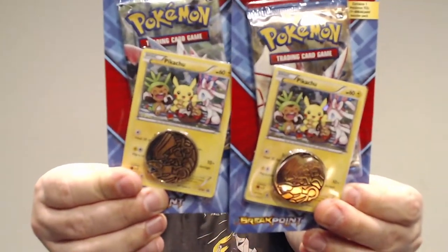What she found were these packs with a single booster, a single card, and a coin. The packs are XY Breakpoint, which is a set I more recently started collecting and find pretty interesting. There are two with Pikachus and two with Hydreigon. All the coins are the same unfortunately, so I'm going to have a ton of those. We're going to alternate — XY and Battle Styles.